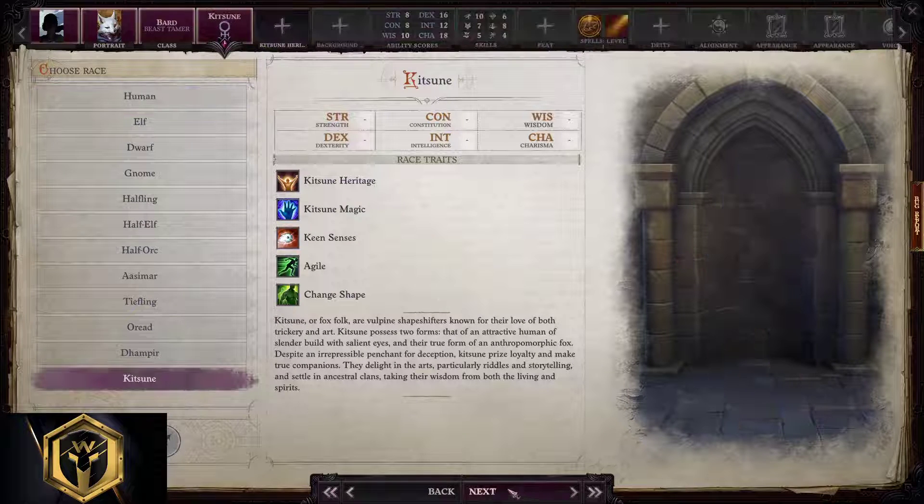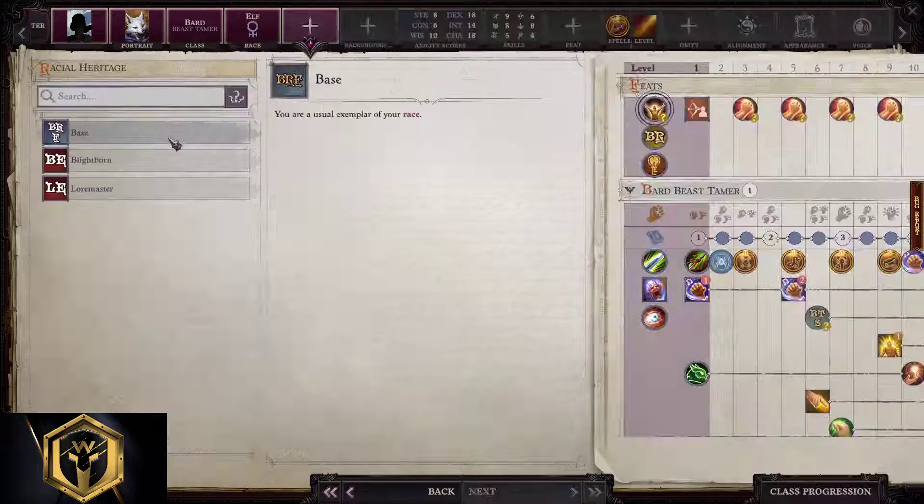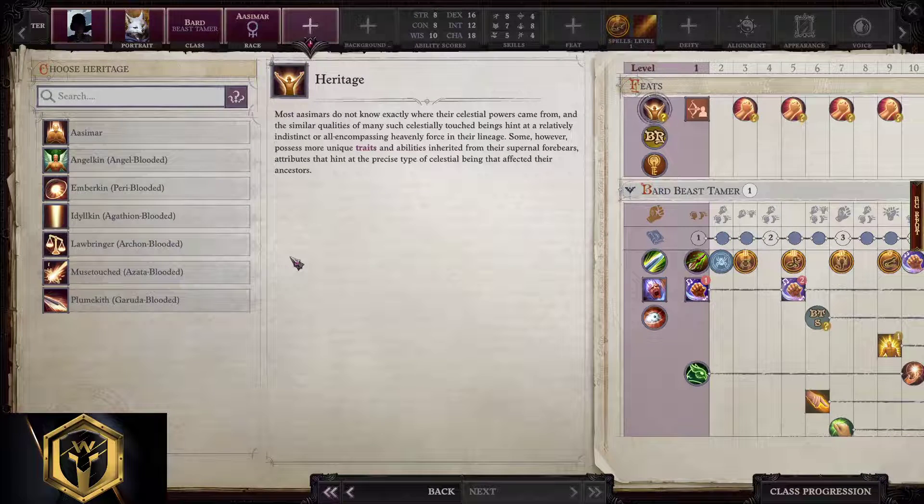Pick bases. Base one: normal ones, and you just copy everything there is from the human build. For Aasimars, Idylkin and Musetouched make a phenomenal bard. Apply everything else from the human build after that.